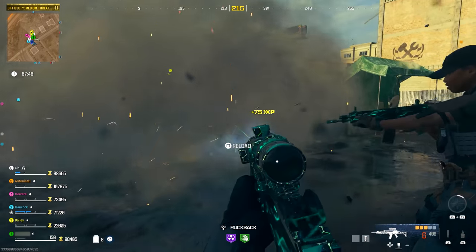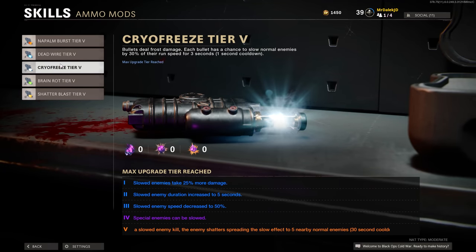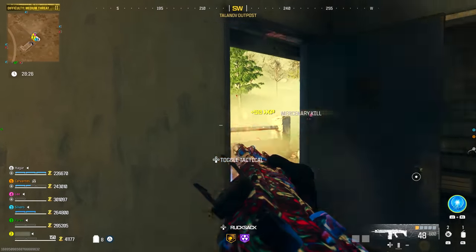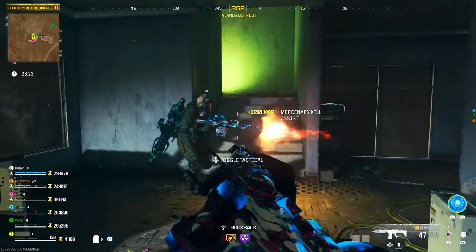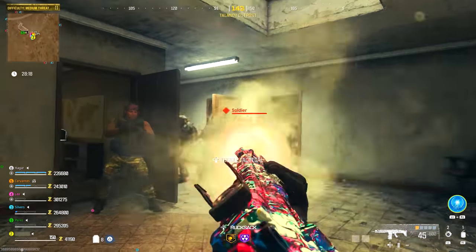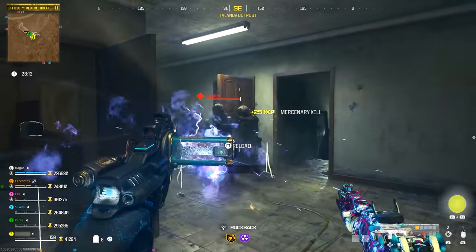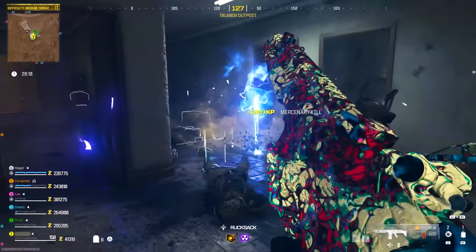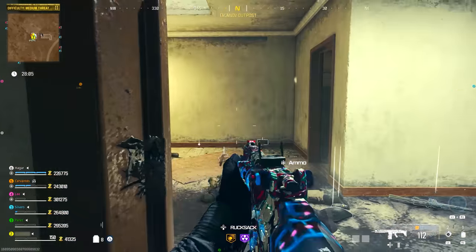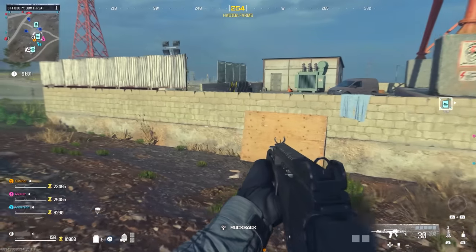Let's talk about alternate ammo types, because these are all returning from Cold War: Brain Rot, Cryo Freeze, Dead Wire, Napalm Blast, and Shatter Blast. Rather than getting these from the Pack-A-Punch machine sub-menu, these will just be found out in the wild. When I played, I managed to find both Cryo Freeze and Brain Rot just by completing an objective and getting them from the reward rift you get from completing each side objective. Data miners have also found the name of another alternate ammo type we've not seen before, called the Shadow Vortex ammo type.